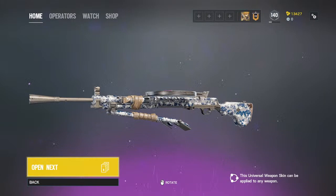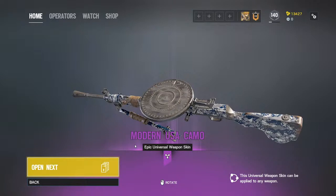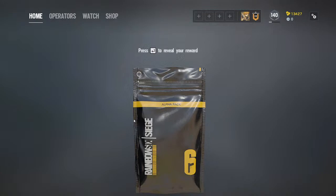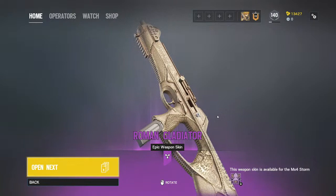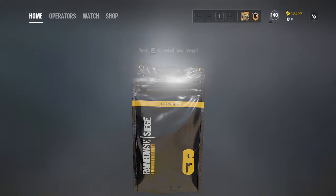The third one — wow, this is good! It's for Thorn and it's Epic. I can keep it. The fourth one — we have the Roman Gladiator, a big skin for Alibi.